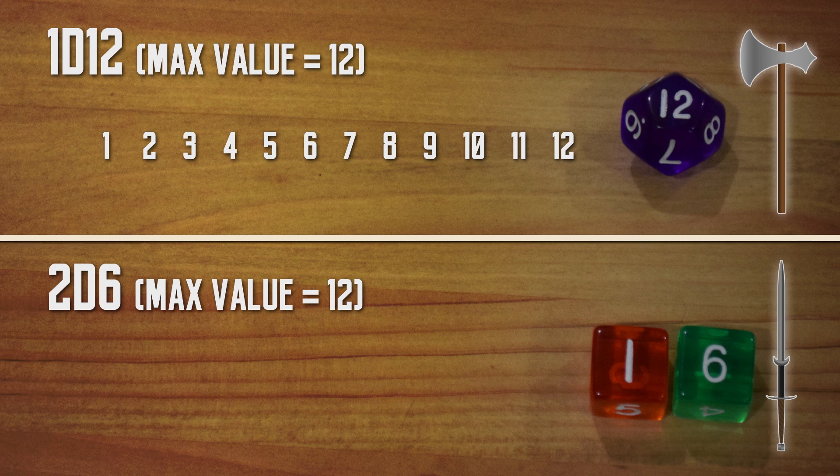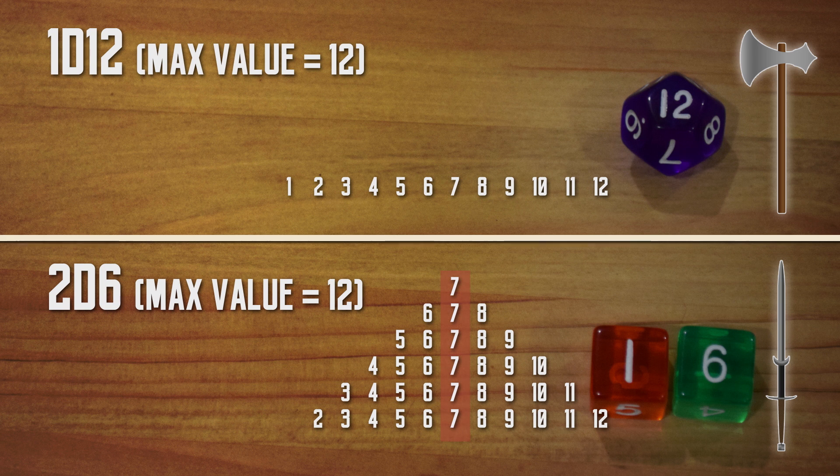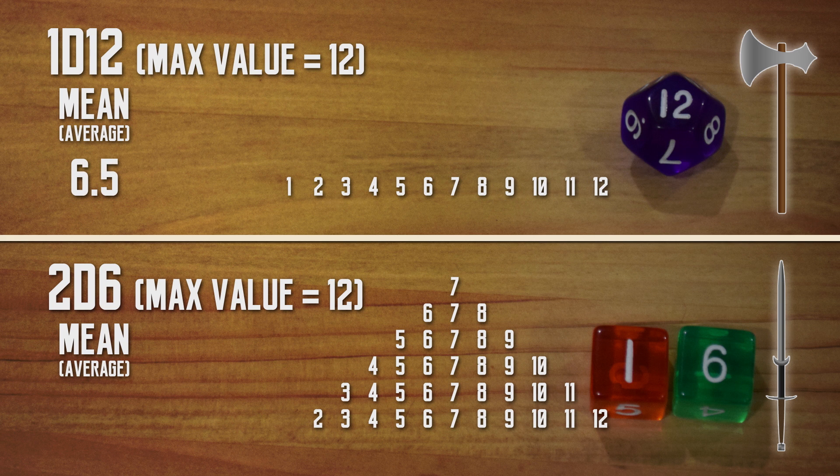With the 12-sided die, there are only 12 numerical values you can get. With 2d6, there are only 11, because 2 is the minimum value you can get. Many of the numbers are recurring, like this column of 7 here, because there are just so many ways to get 7 with 2 6-sided dice. What's important here is the mean, or average. The average of 1d12 is 6.5, but the average of 2d6 is 7.